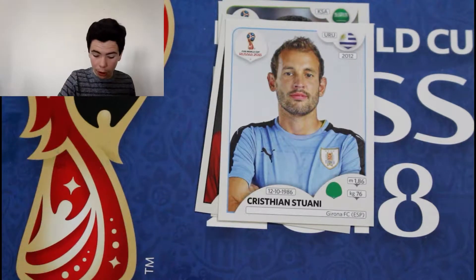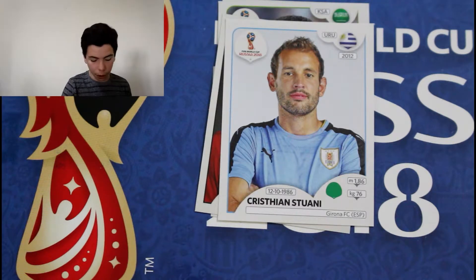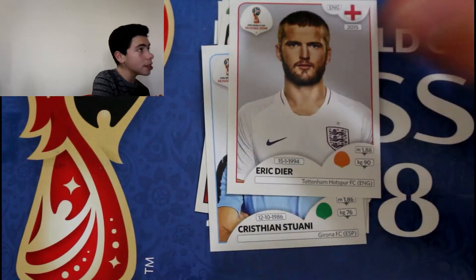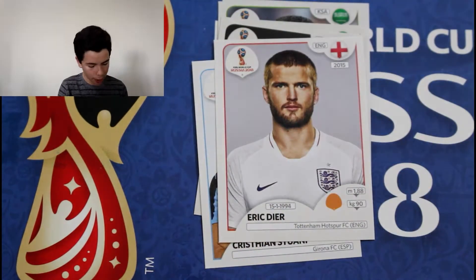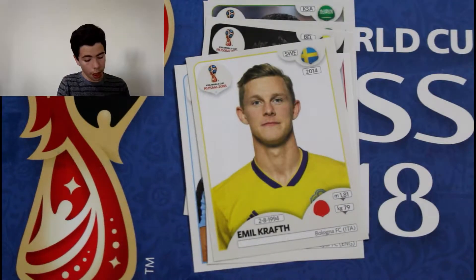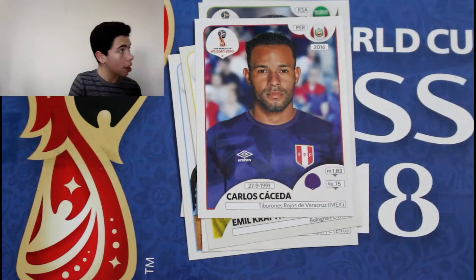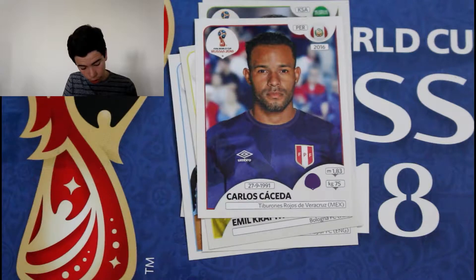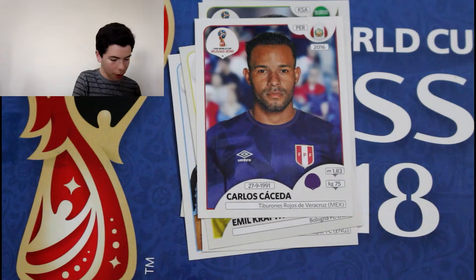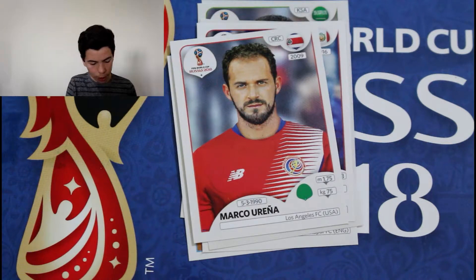We completely ripped that pack open. At least I didn't rip the stickers like a friend of mine did. We've got Eric Dyer from England, Emil Kraft from Sweden, Carlos Chaseda, Marco Urena from Costa Rica, and finally Gotoku Sakai from Japan.